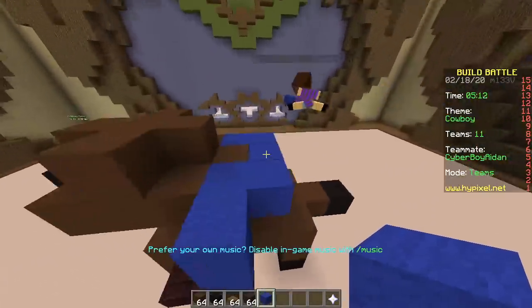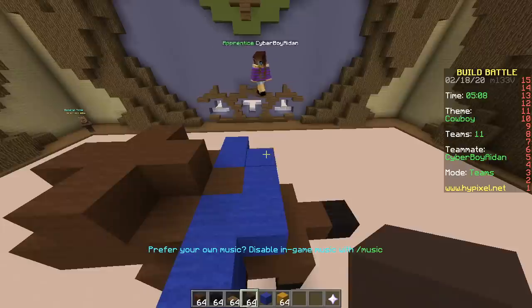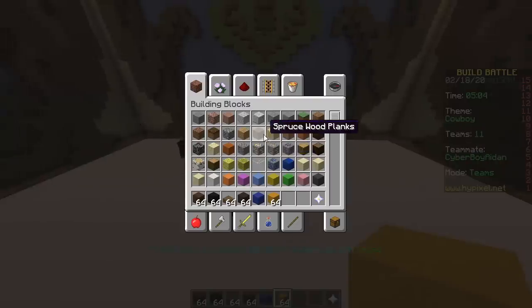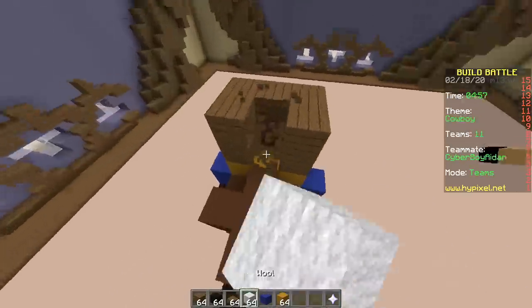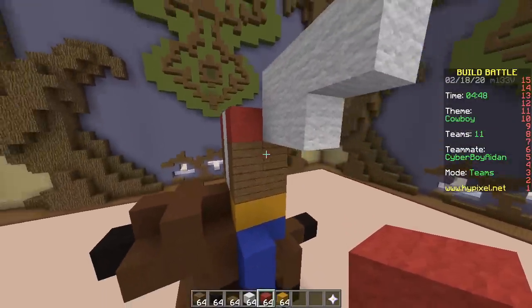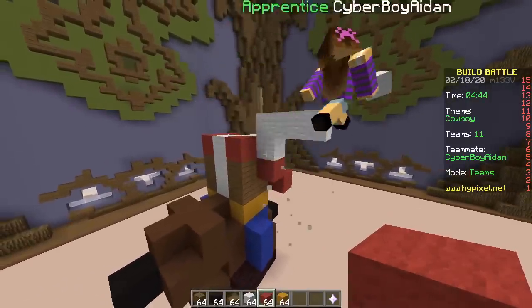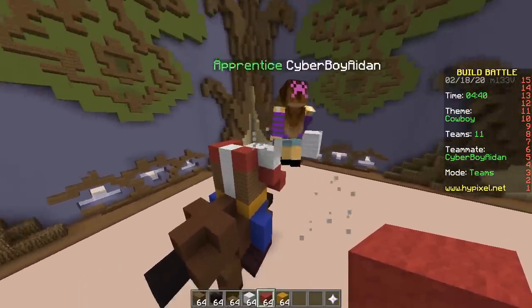Making the cowboy: blue pants, some boots, slabs — fancy. That's his butt. Another leg over here, a legendary colored belt — that is a big belt. Brown shirt, some leopard print, a scarf. This build is totally taking shape.